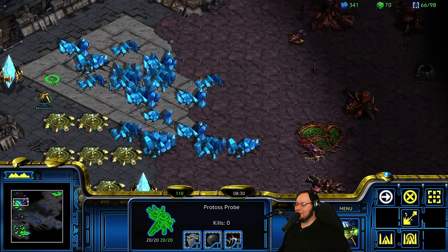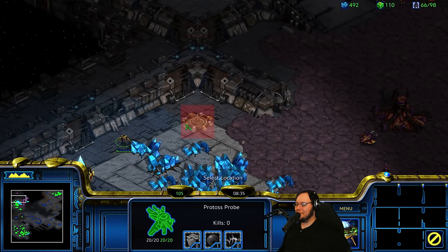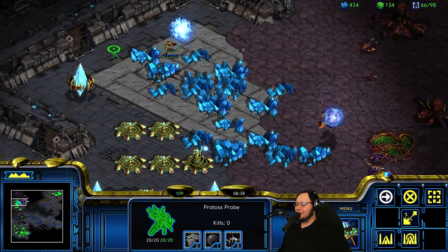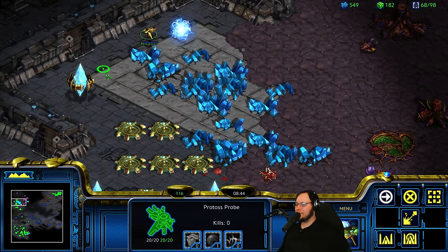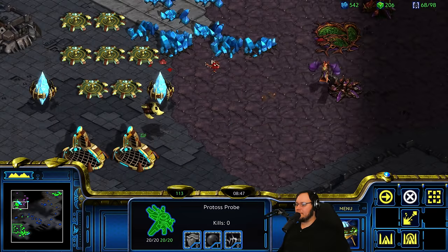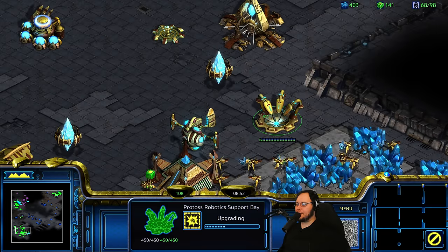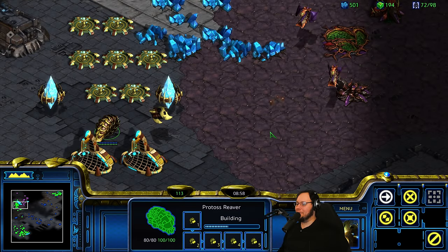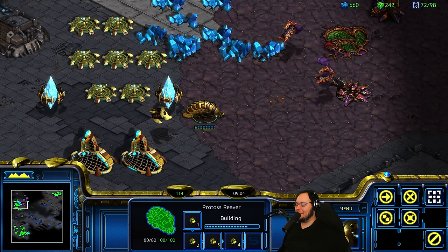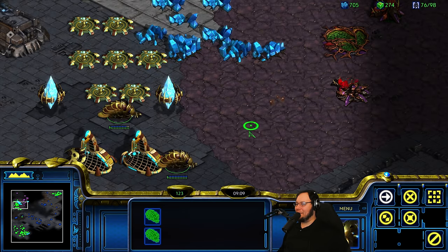They're not mining. They seem very confused — like, what is this nerd doing? There's the Muta. I mean, we fought, it's not a surprise. Upgrade complete. I think that was Goon Range. Oh, they're making a lot of Mutas. They seem to know that we have little map hacky cheaty things to counter us. So they're probably hard-countering Big Reaver.